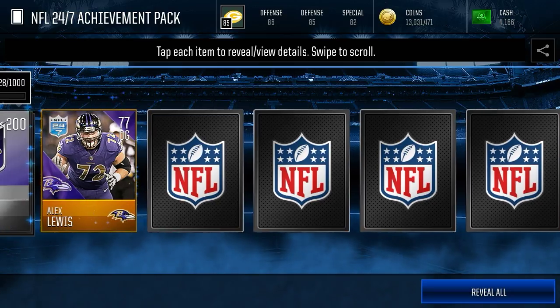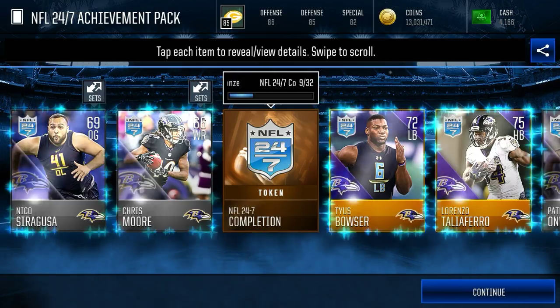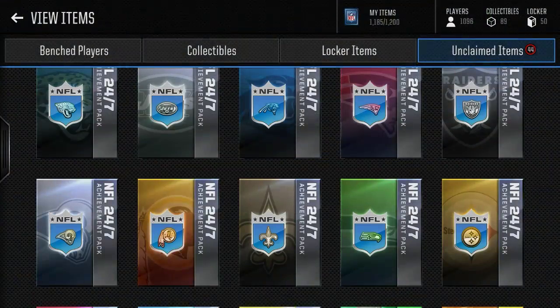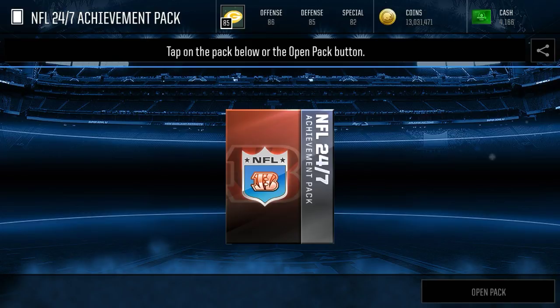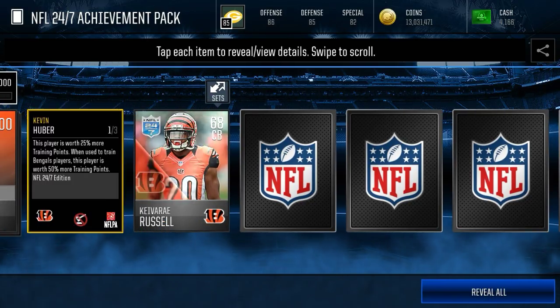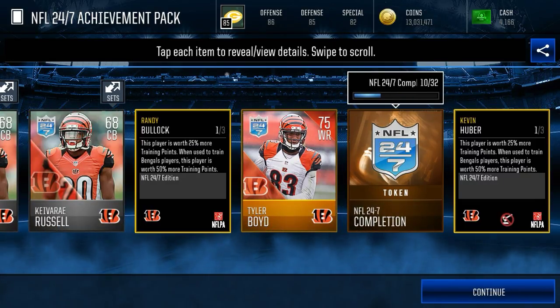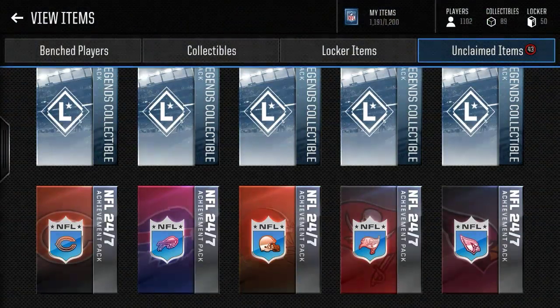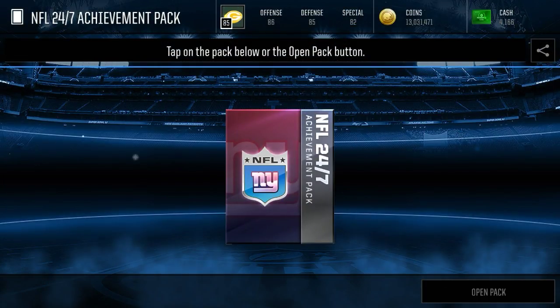Currently I've not pulled an elite in quite a while. Hopefully we can get one — doesn't look like anything there. We do get three golds from that pack, but nothing elite. NFL 24-7 achievement pack — I don't even know what number this is, maybe seven? We get a Kevin Huber but he's unfortunately un-auctionable. And we get another Huber and a Randy Bullock who is auctionable — an auctionable kicker, not too bad. Should probably go for at least 20-25k maybe.